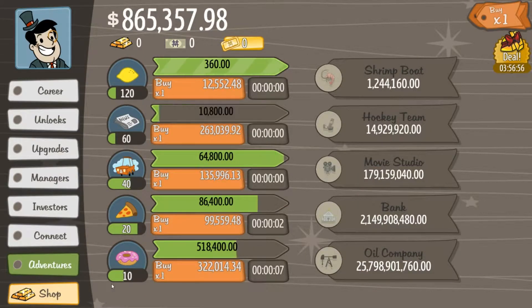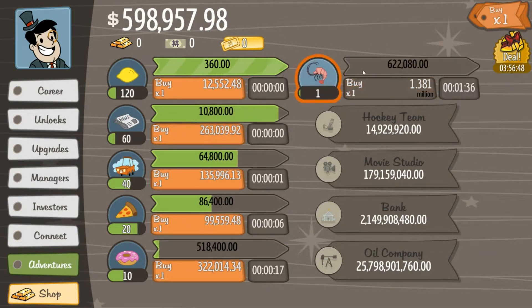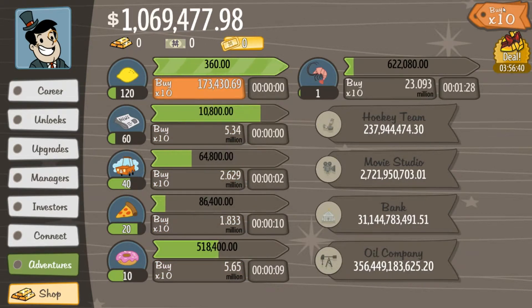Let's go ahead and get Jim Thornton, who will run the donut shops. Isn't there Horton's Donuts in Canada? We got our shrimp boat! In multiples of 10, it's a lot to buy 10 newspaper stands — 5.3 million, or 2.6 million for 10 there, or 1.8. Let's go ahead and get 10 pizza stands and bump up a whole new level.